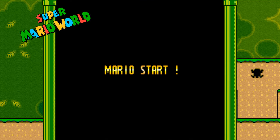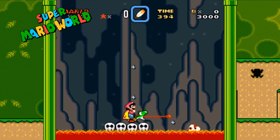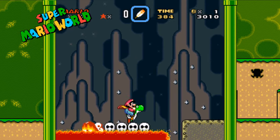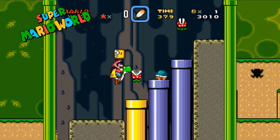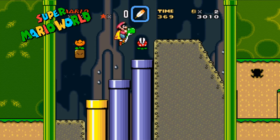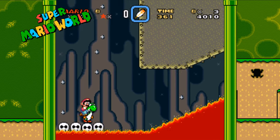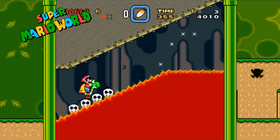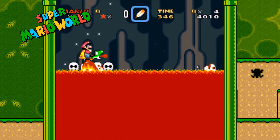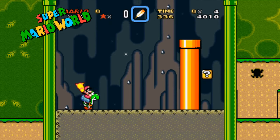This clip ties in with the last one — it takes place in Vanilla Dome 3, where I'll show you where a 3-up moon is located. This level has a unique monster called the Blarg — fiery-looking dragons jumping out of the lava. Typically you just jump over them, and Yoshi jumping on them doesn't do anything. However, there is a way to destroy them: press the R button to scroll the screen to the right, then stand on the back part of the platform, and when one jumps out, use Yoshi's tongue to catch and swallow it.